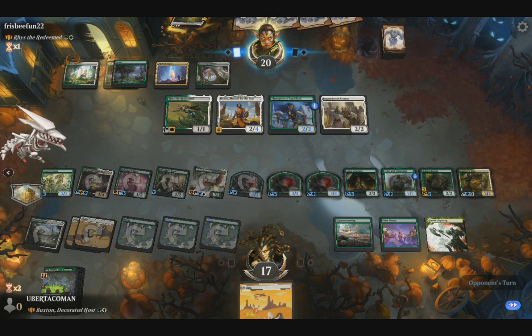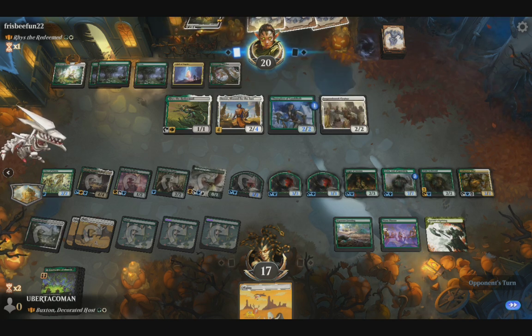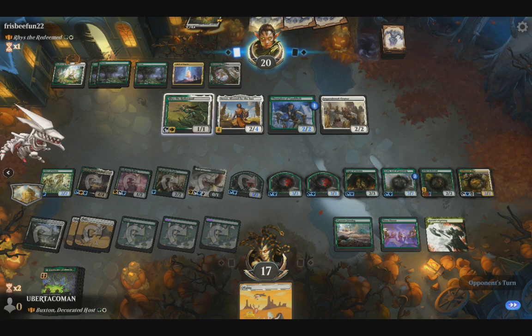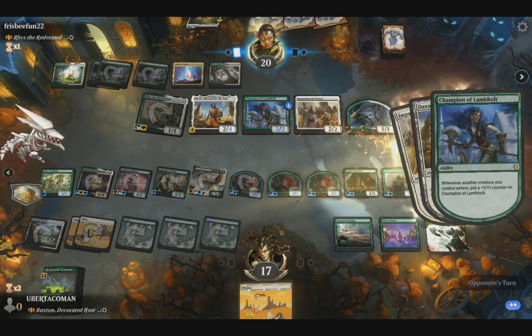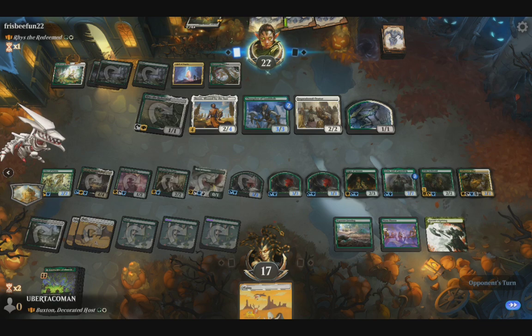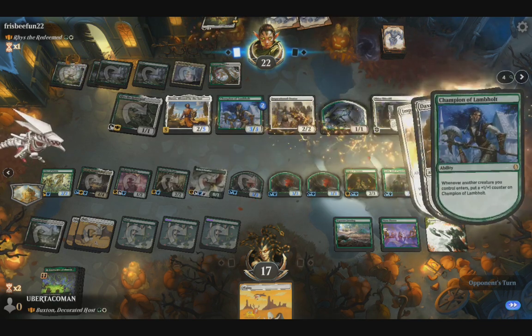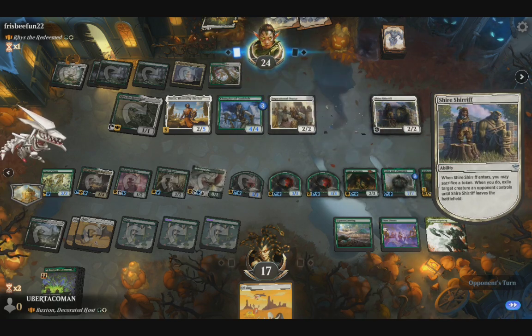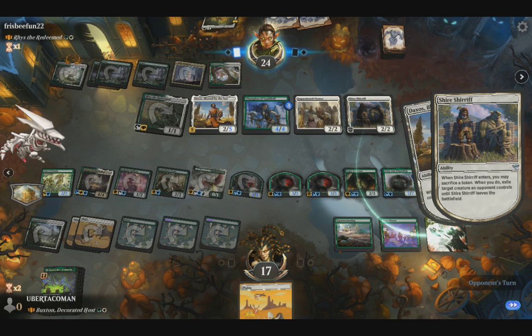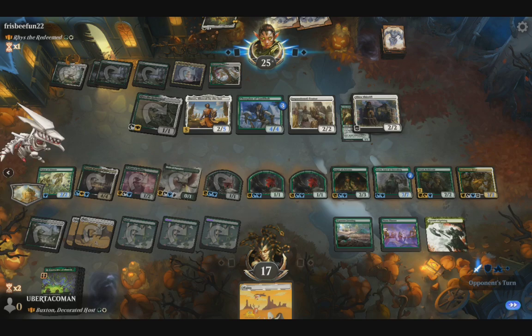It counts as a green creature, I guess — I thought about it like that. I'm going to make a 1/1 token. We cast Dragon Chair. We're going to exile a creature — we're going to burn a thing that makes tokens.